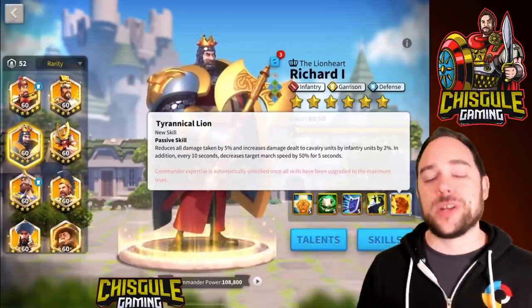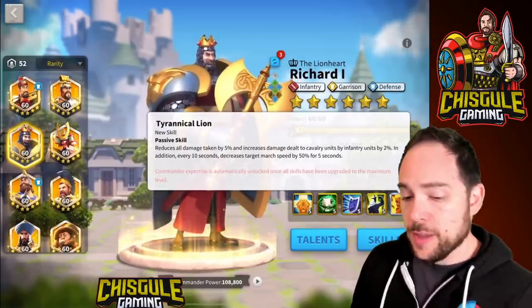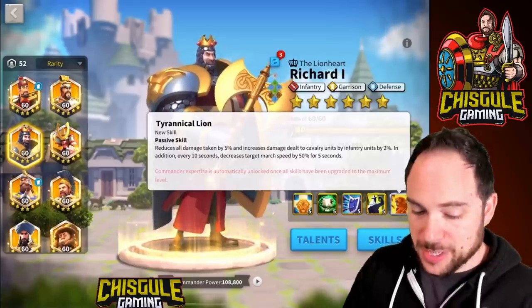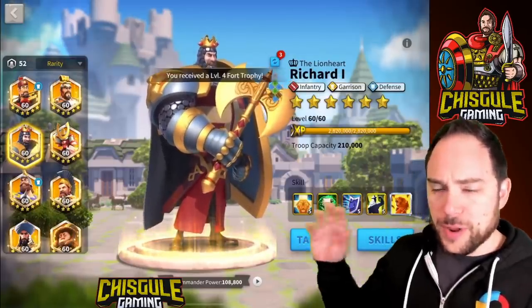The expertise skill reduces all damage taken by an additional 5%, which is fantastic. It also increases damage dealt to cavalry by 2% — not all that noteworthy — and has a 5-second 50% slow usable once every 10 seconds, which is pretty solid. That slow applies instantly when you hit a target, which is part of why he's compelling for Altar of Darkness and Ancient Ruins fights. The only thing he's really missing is march speed — pair him with Alexander the Great and you're in a really great place.